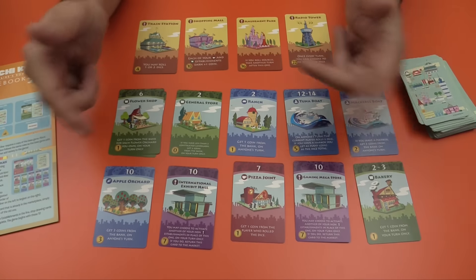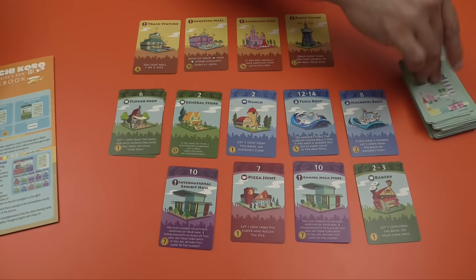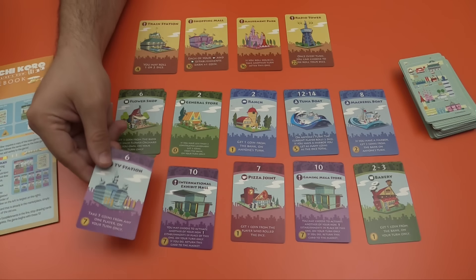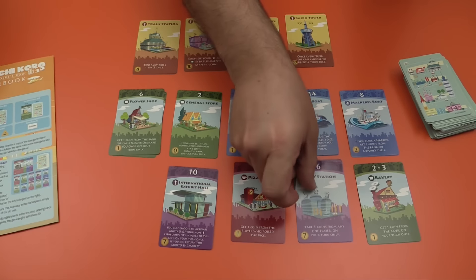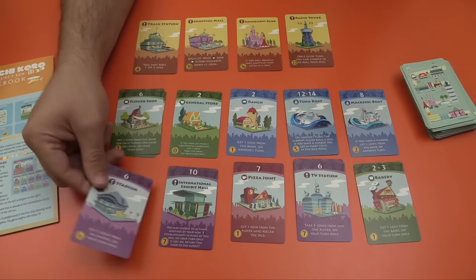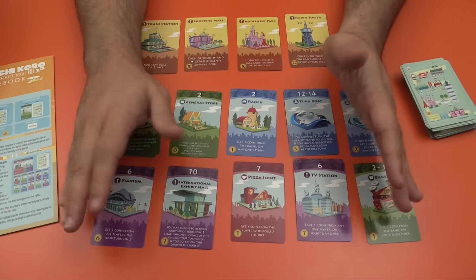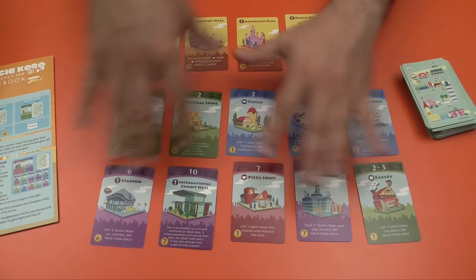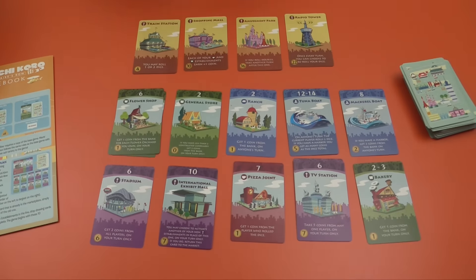So you would set it up like this. If I buy the apple orchard and that pile is gone, I flip a new card. If it's a card already in play — say a TV station — I cover it up and continue flipping until there are ten unique ones. The game flows the exact same way, except what's available will change and ebb and flow throughout the game.